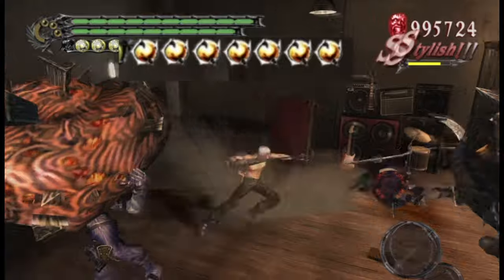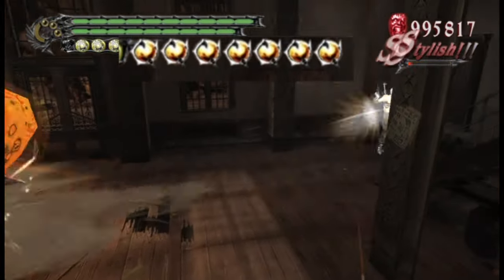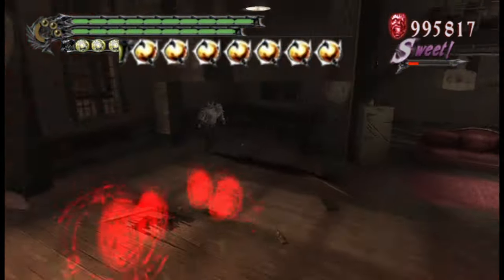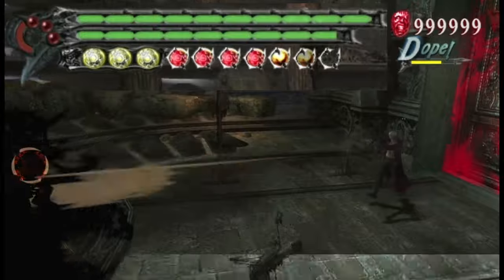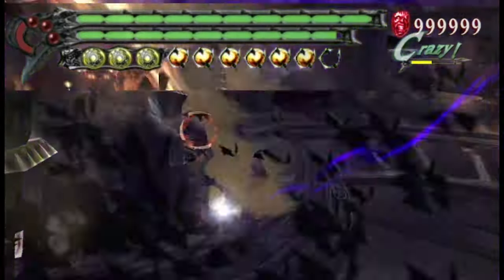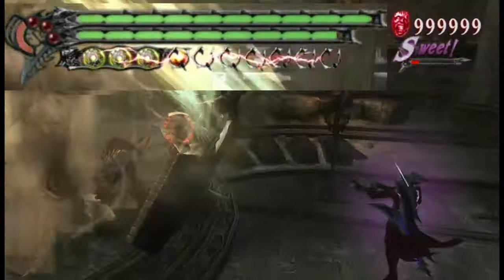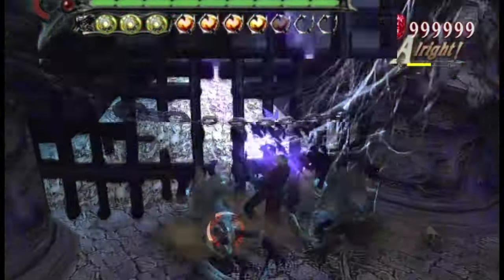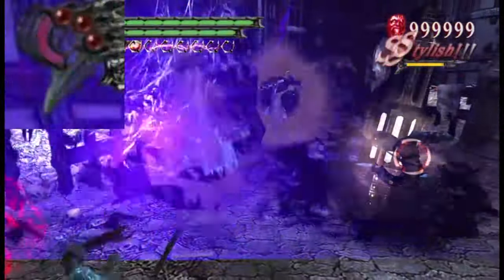Whether it's a Shin Megami Tensei reference or a Yu-Gi-Oh one, either way it looks cool - especially when you hold it for a burst, handing off those red balls to unleash the biggest load wiping out a whole room of demons. Even the gauge gets the feeling of release, with a mini explosion in the actual meter. And then we've got the style icons.